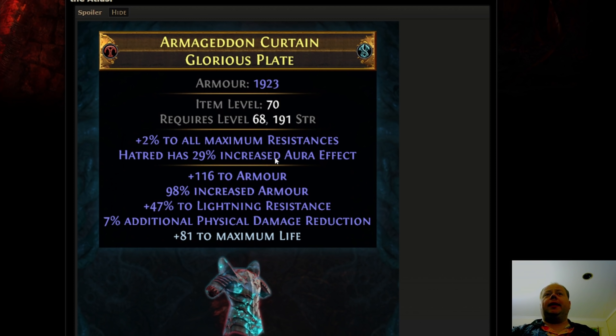We don't know how hard it's going to be to get this exact set of implicits — it might be extremely difficult. But there's a bunch of implicits that will be good, and even if these ones are quite rare, there'll be some accessible ones that are very good as well. The reason Rog is looking so good here is that in the past, a Rog-crafted 6-mod chest piece just couldn't compete with even a 4-mod influenced item. But when you've got the ability to add a Searing Exarch mod and an Eater of Worlds mod onto an item, then suddenly Rog's 6-mod chest pieces start looking a lot better.